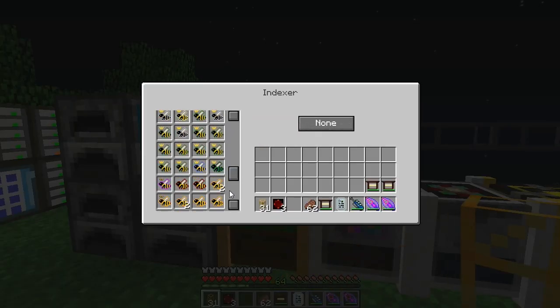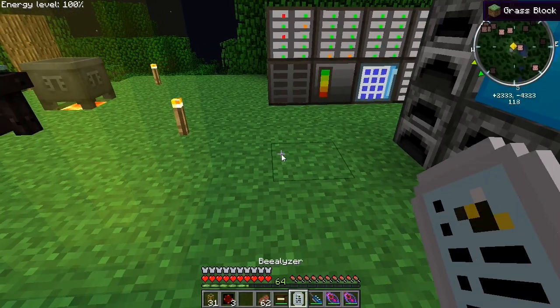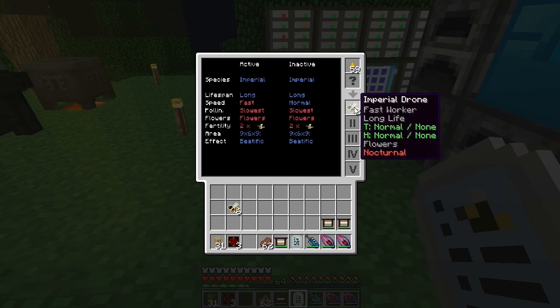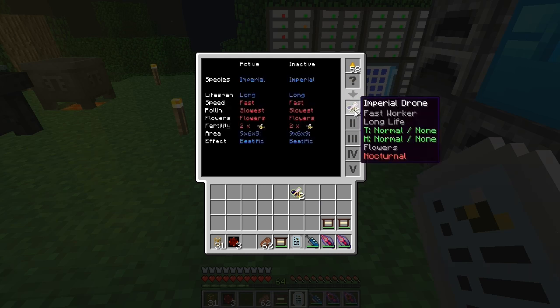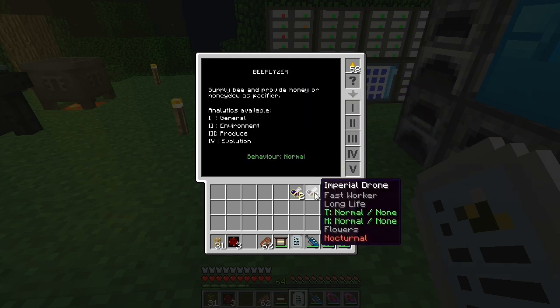These two stacks of bees right here will not stack together — they're individuals. If we look at them in the bealizer, you'll see they're both long life and fast workers, but when we compare them you might think inactive traits don't matter for stacking. That's actually the key — inactive traits matter too.